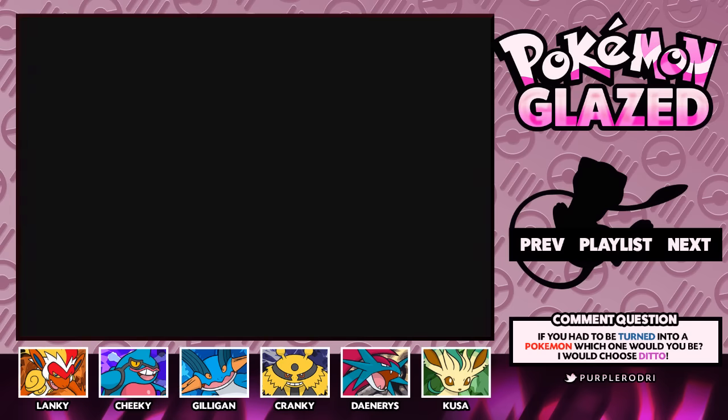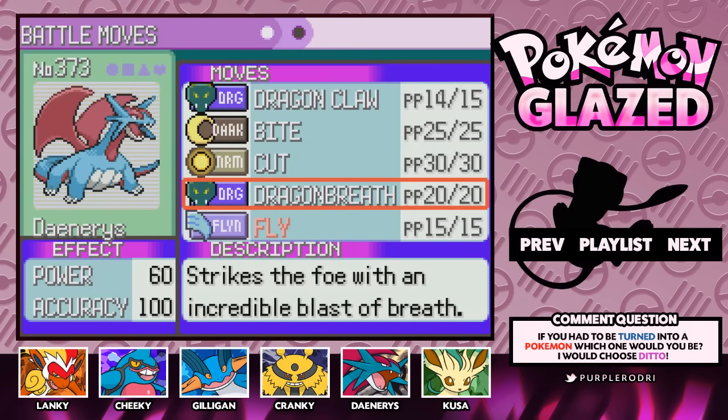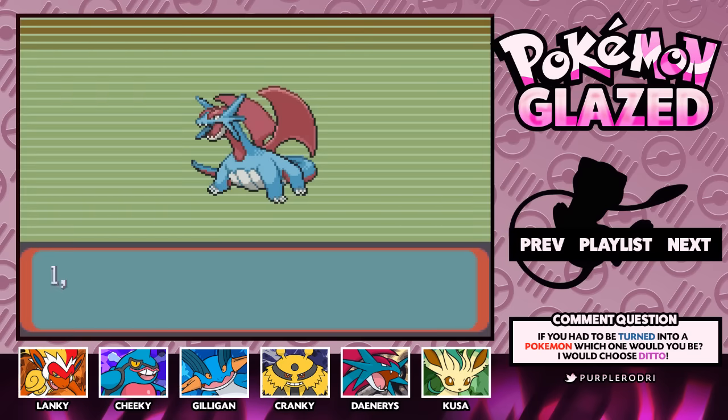Now, Salamence, once we reach level 50, automatically learns the move Fly — so it's like we didn't even need the HM, it was meant to be. We're going to forget Dragon Breath and we learned Fly.